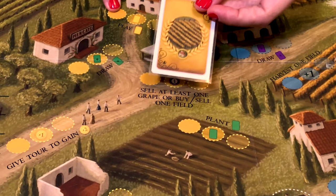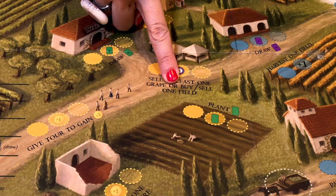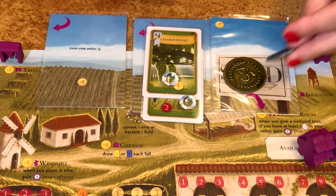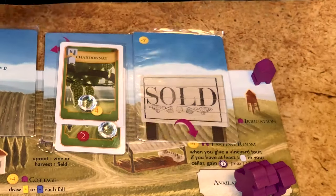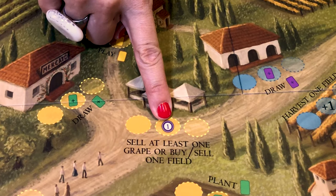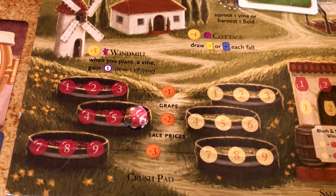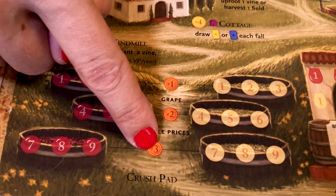Here you can play one or two summer visitor cards — if you play two, resolve completely one after the other. Finally, here is where you can sell one field: flip the field card on your player mat and collect its value in lira. If you are the first to do it this year, also collect one point. If you want to buy back that field, pay the amount and flip the card back up; if you're the first to buy back you gain one victory point as well. This is also where you can sell grapes from your crush pad — the grapes get more expensive the older they are: one lira, two, or three liras for seven, eight, or nine year old grapes.